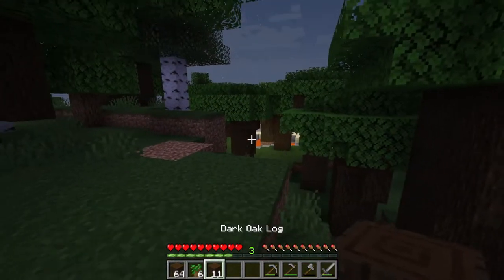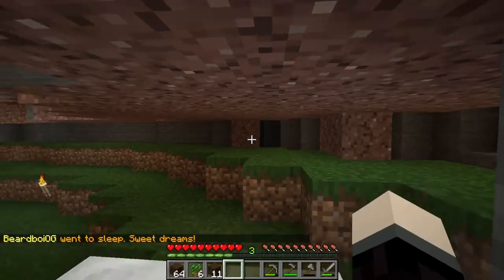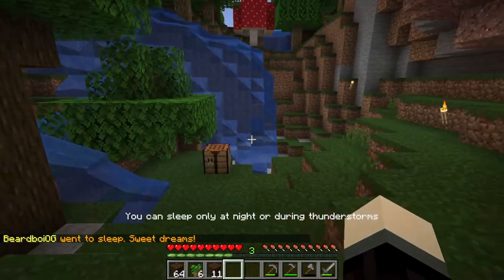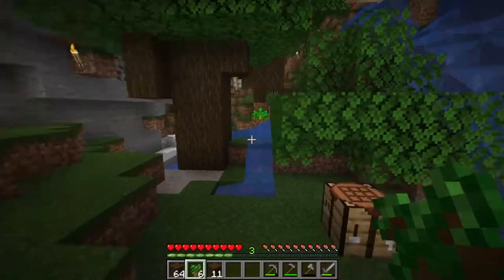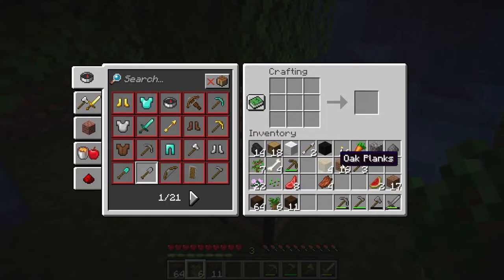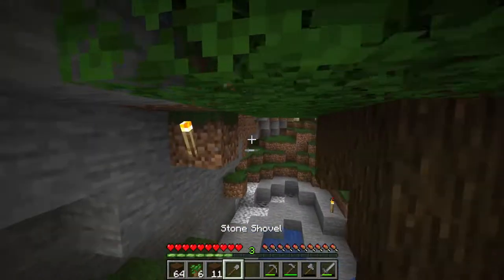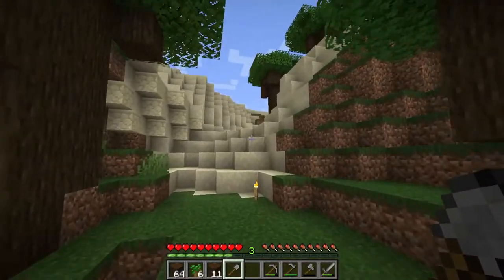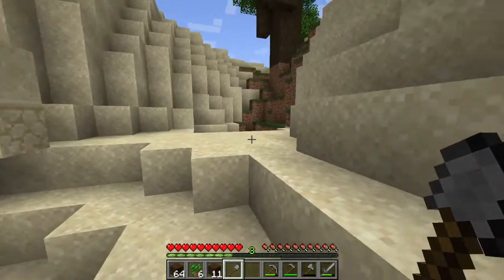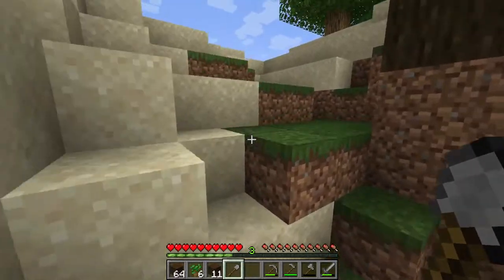Okay, and we're back. We got over a stack. I'm ready to get home before the mobs show up again. There we go — we're gonna leave this here. Respawn point set. Now it's time for the next part, which is gonna be — there we go — we're gonna go grab some sand. We're gonna need a little bit of it, mainly for glass panes. That's gonna be primarily what the outside is gonna look like.